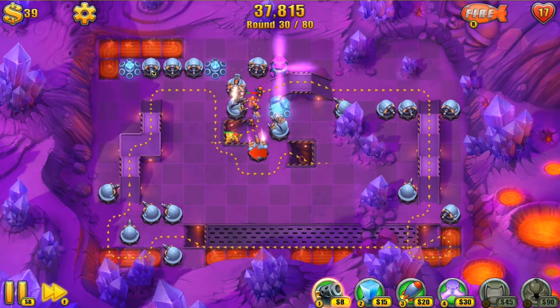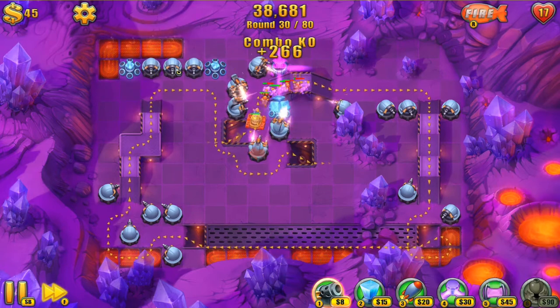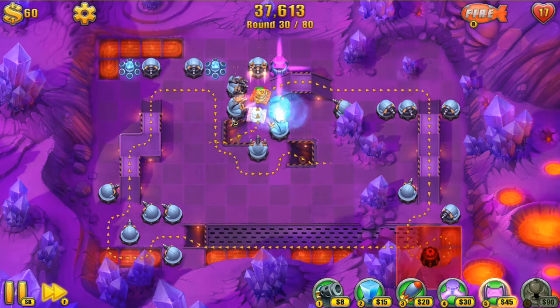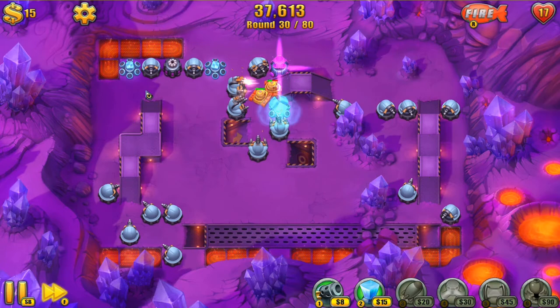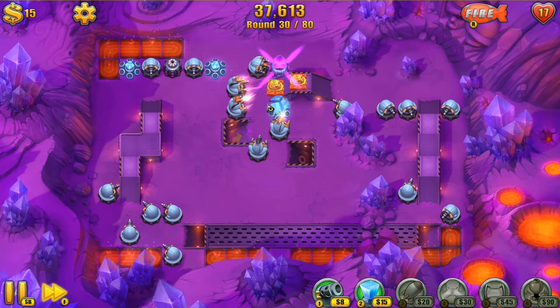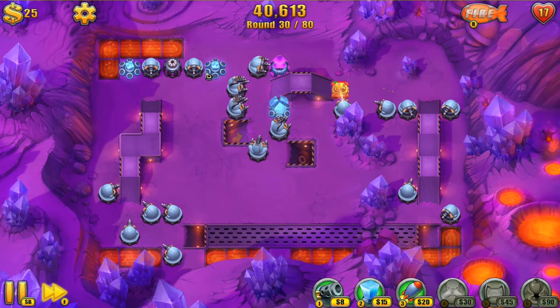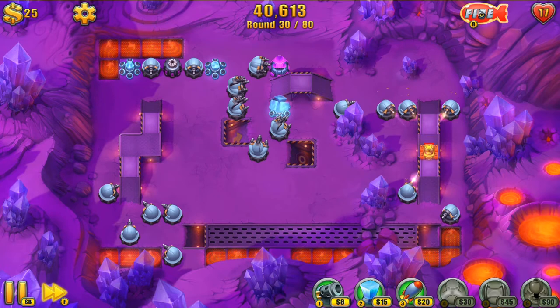I'm just going to block them off like normal. I've got a little bit of a shift in my plan — I'm going to put a link tower here and see what I can do with that later on. These guys go down much slower, but we've still front-loaded a lot of damage, so it's not a problem. Never be afraid to use the airdrops, but don't use them for just one guy.